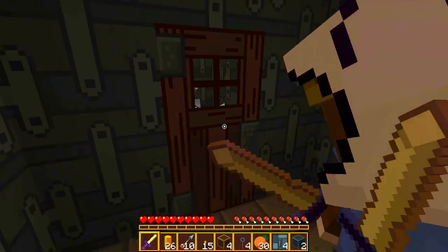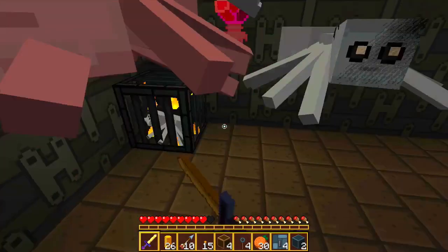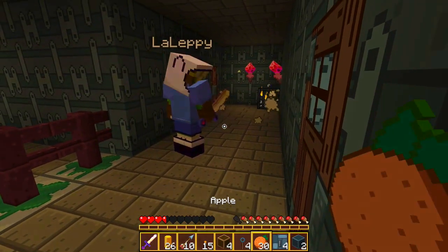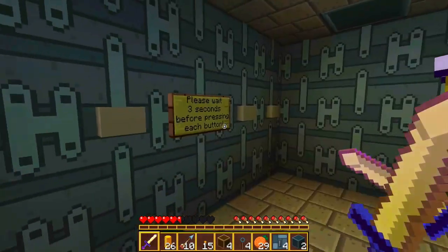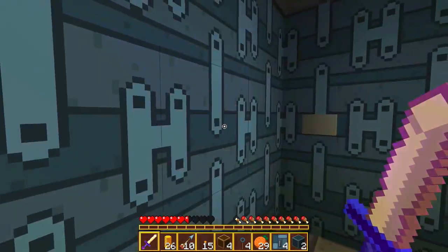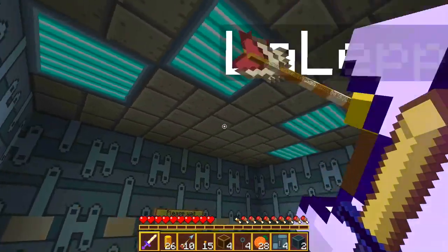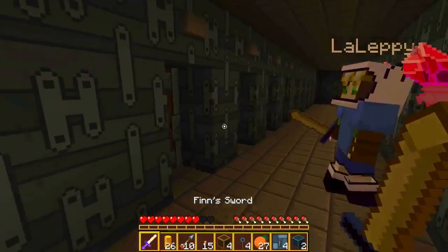There you go — incentives! Ready to fight some spiders? Don't hit me in the back! Oh my god so many spiders — I think I'm gonna die! No, I'm good — one more behind you. Good job, that was easier than I thought. Please wait three seconds before pressing each button. One, two, three — what's going on? Maybe we have to get all these lights on at the same time. Let's close the door — is that it? Good job, I sussed it out!